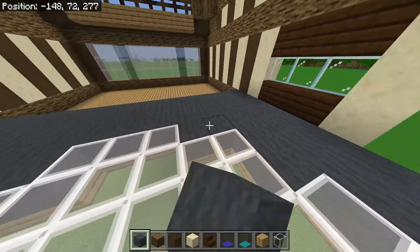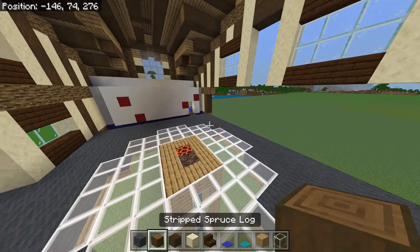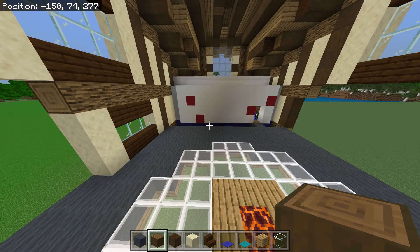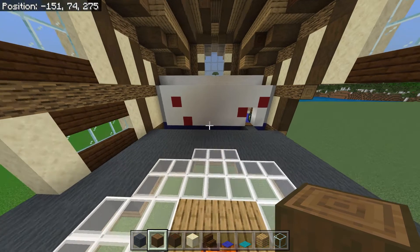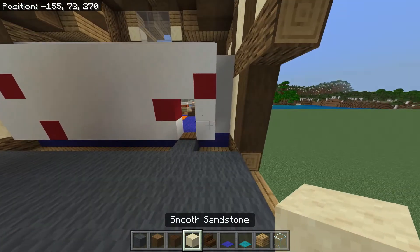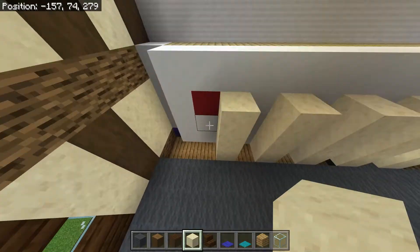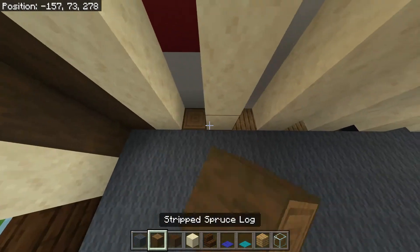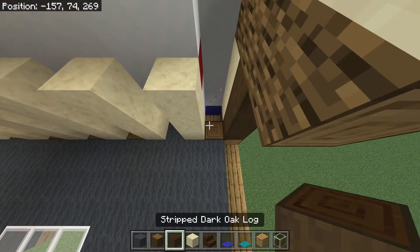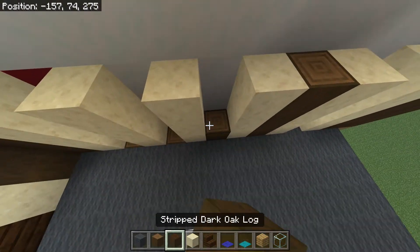We've done that, and I think we can fill in these four too. Moving on to our walls, let's go over by the bedroom. Starting right here, we want to put three smooth sandstone, and then we alternate: spruce, dark oak, spruce. So spruce, dark oak, spruce, spruce, dark oak, spruce, spruce, dark oak, spruce.